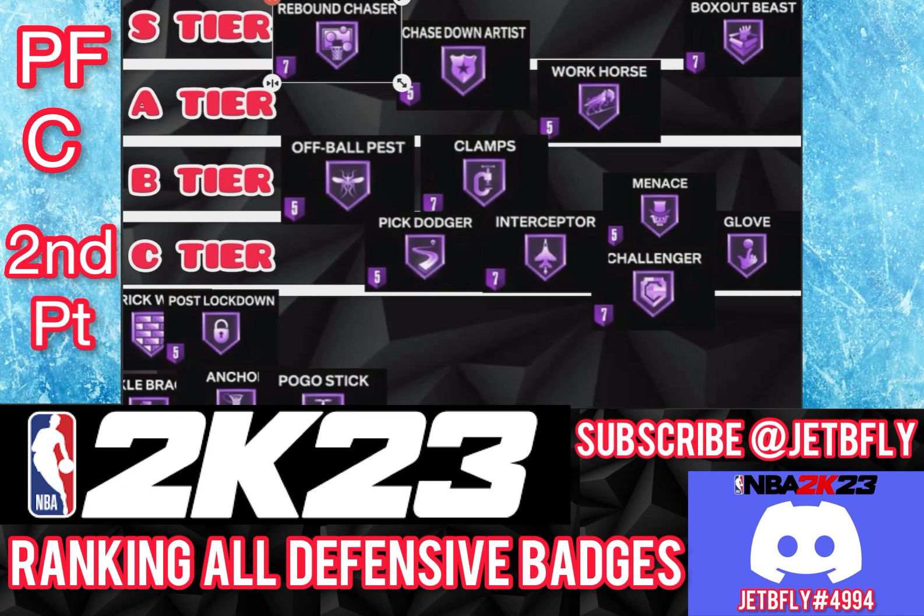Pogo Stick is a very good badge for bigs. You're going up for blocks, you're going up for rebounds, or whatever jump you take — you want to make sure that you recover from that jump. You can push this badge as far as you want, but I'm going to put Pogo Stick on A tier. It works fine on bronze.